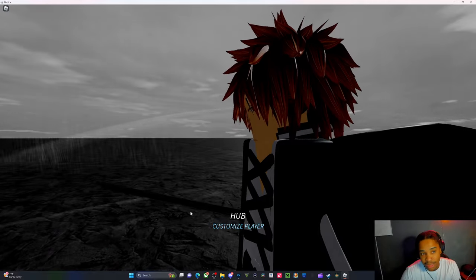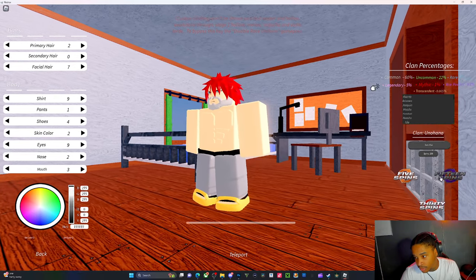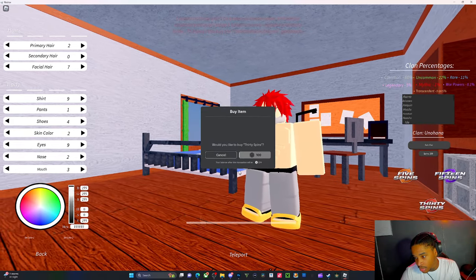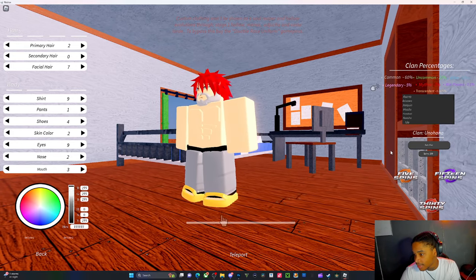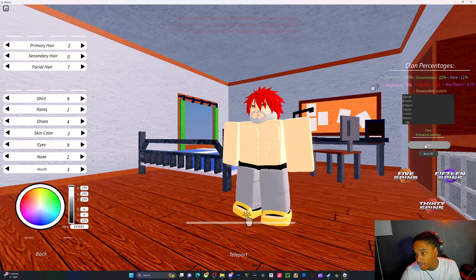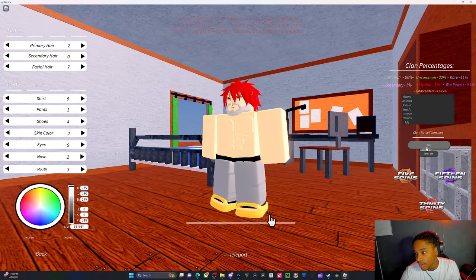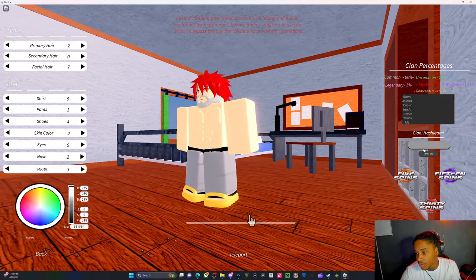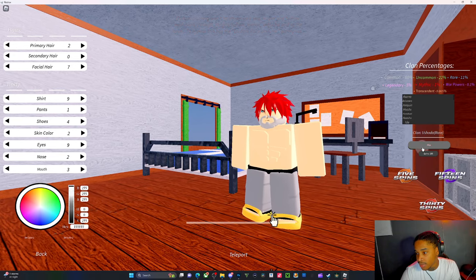Skip past this — I'll show you real quick. Look at that, just for 30. They also made it so if you get a war power or transcendent, you can spam the spin button now. Basically if you get a war power or transcendent it will pop up on your screen asking 'are you sure you want to remove this?' so you don't have to worry about accidentally removing it. You can go through like a thousand spins and be straight.